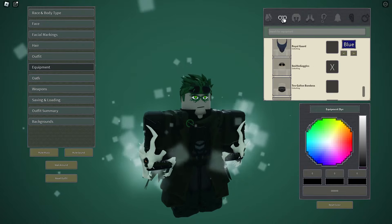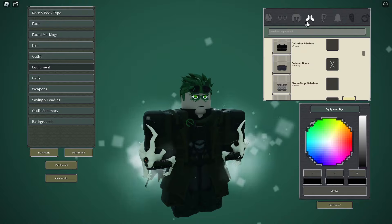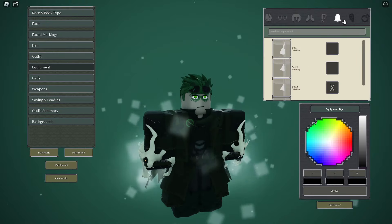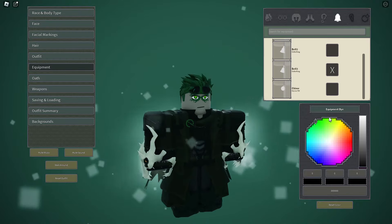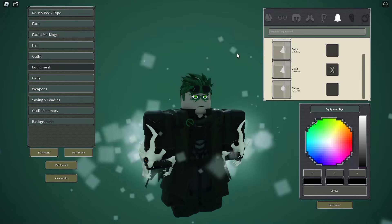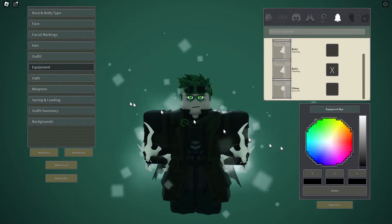You can dye it, change your glasses, your helmet, your feet, your necklace, your bell — and you can change what type of variant your bell is by clicking through these options. Right now there aren't any earrings or rings; I'm assuming they're going to add them later.